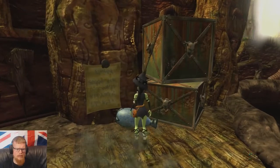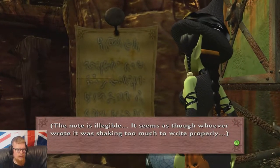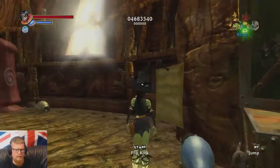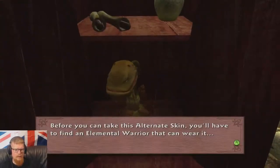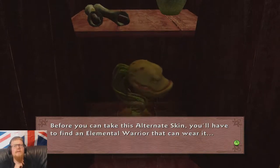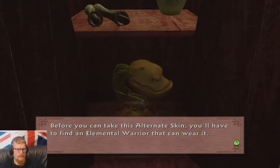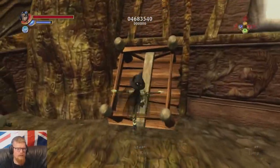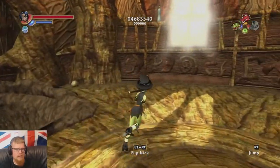I can't remember if there was anything left to buy at the shop. The note is legible - it seems as though whoever wrote it was shaking too much to write properly. Hopefully we've got some more stuff in here. Before you can take this alternate skin, you'll have to find an elemental warrior that can wear it. Looks like a Venus flytrap or some shit - looks like a mean motherfucker.